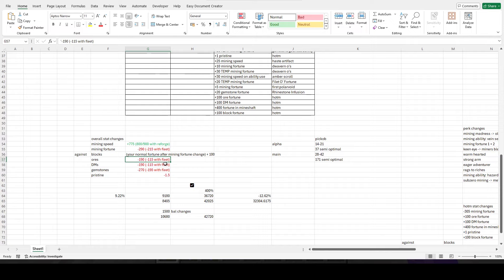Or 190 if you don't have a reforge that gives you mining fortune — like me using refined. But there you go, those are the stats. They'll be wrong in the rest of the video but these are the correct stats.